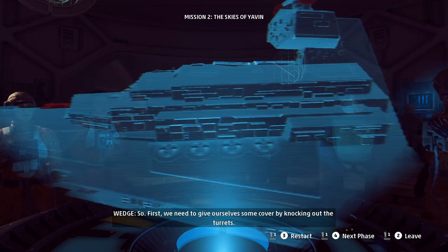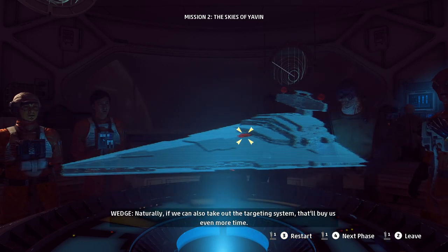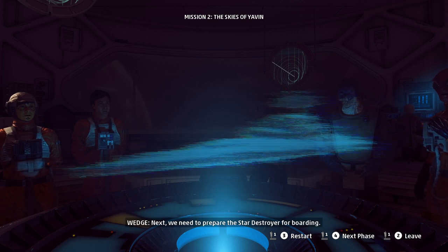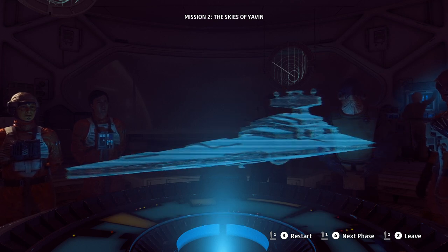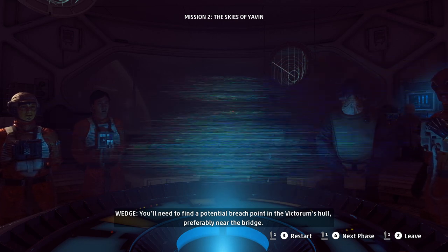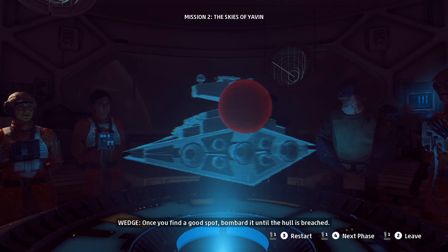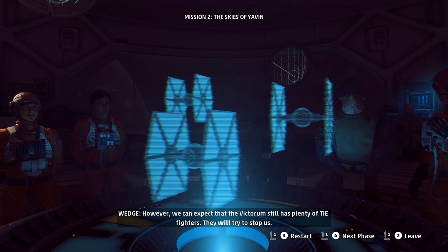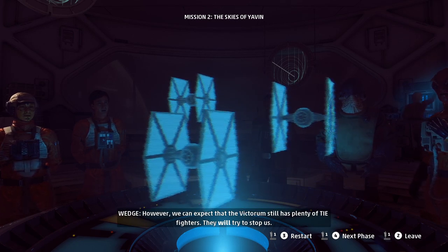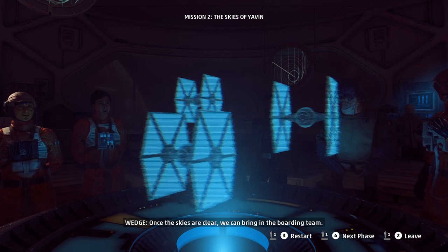So first, we need to give ourselves some breathing room by knocking out the turrets. Naturally, if we can also take out the targeting system, that'll buy us even more time. Next, we need to prepare the Star Destroyer for boarding. You'll need to find a potential breach point in the Victorum's hull, preferably near the bridge. Once you find a good spot, bombard it until the hull is breached. However, we can expect that the Victorum still has plenty of TIE fighters — they will try to stop us.